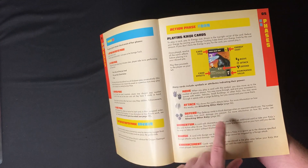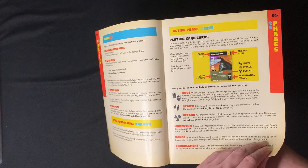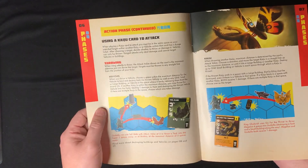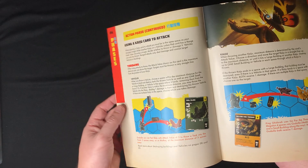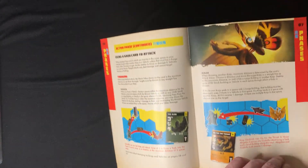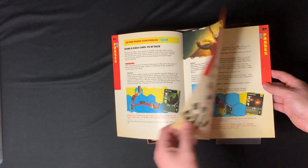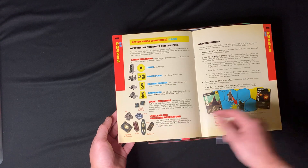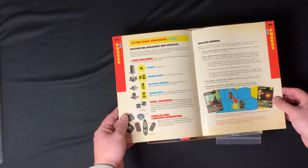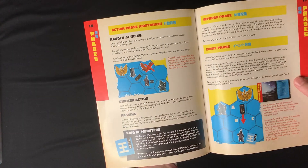Looks like you have some basic actions: move, attack, defend, and then some card effects to amp up what the cards do. You can throw vehicles at each other - that sounds fun. You can also throw other kaiju, which is pretty cool. You've got jets, UFOs, tanks, battleships, and trains to go along with all the different buildings. It also talks about dealing damage, destroying buildings, and how ranged attack works.